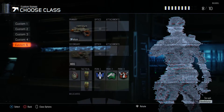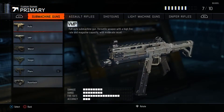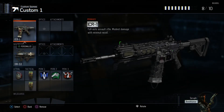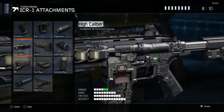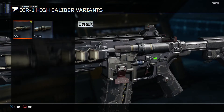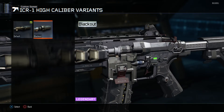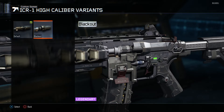Let's go ahead and jump into custom games here and create a class. I just want to show this ICR-1 first — the High Caliber variant. The attachment was High Caliber, so you can see how it changes on the gun. Then if we go into personalize, we've got that High Caliber applied. I don't know, it kind of makes the gun look a little different, but then it's like — is that really a legendary item? I mean it's nice. So now we'll get into game and show off the different camos we got.